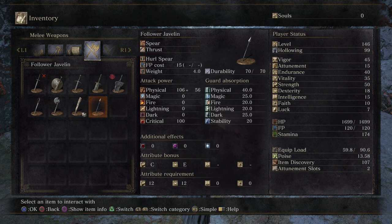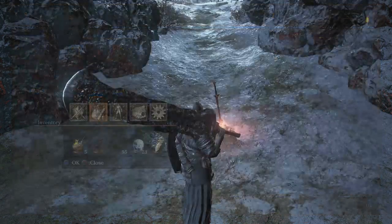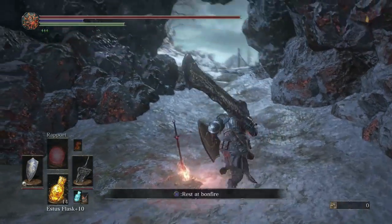The other weapon we got is the Follower Javelin, which has C and E scaling with 12 and 12 requirements. It's a light spear wielded by the Farron followers, and you can throw it. Using L2, you can hurl the spear — emulating the practice of the followers by throwing an illusionary spear that assumes temporary form.